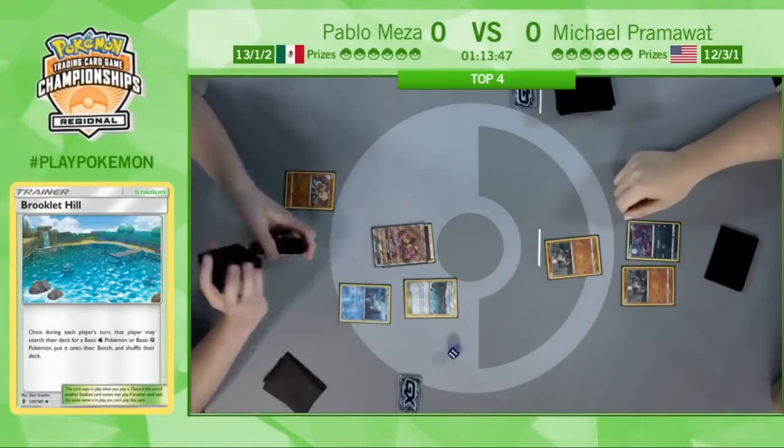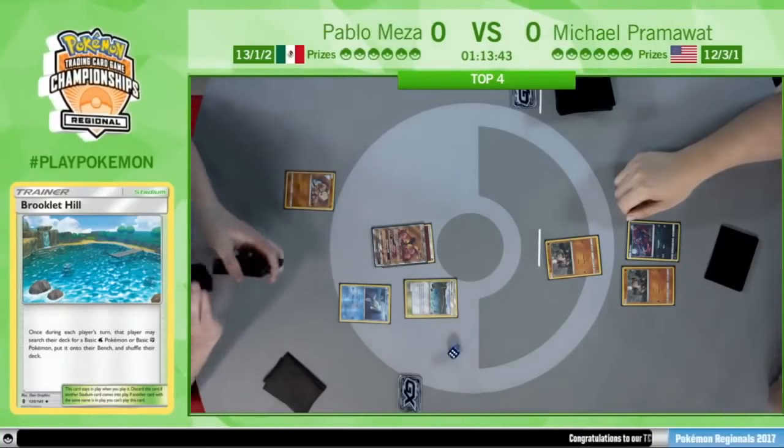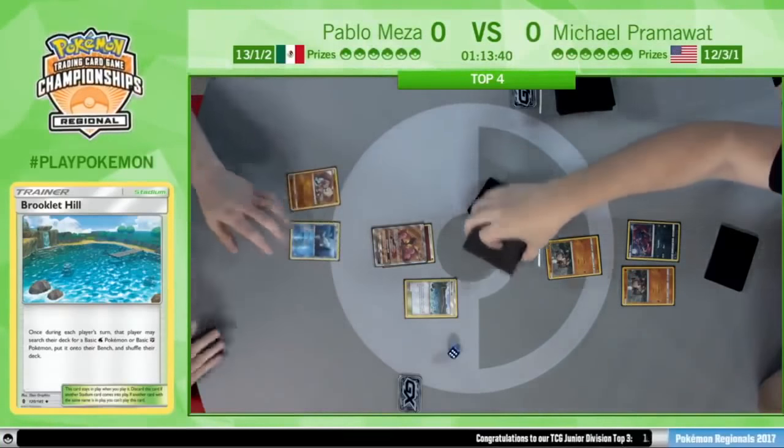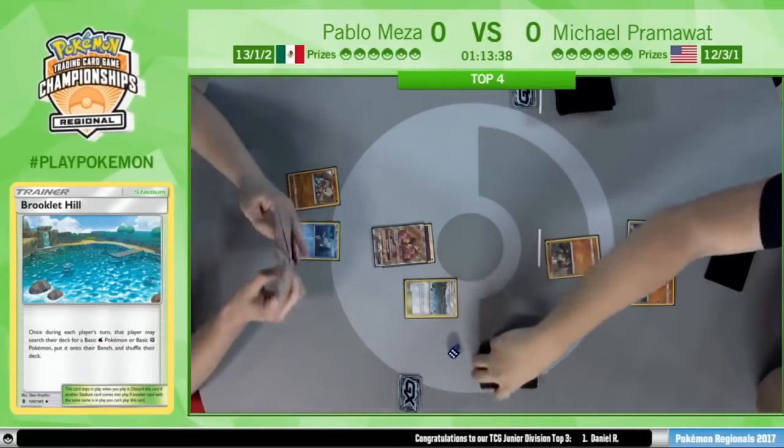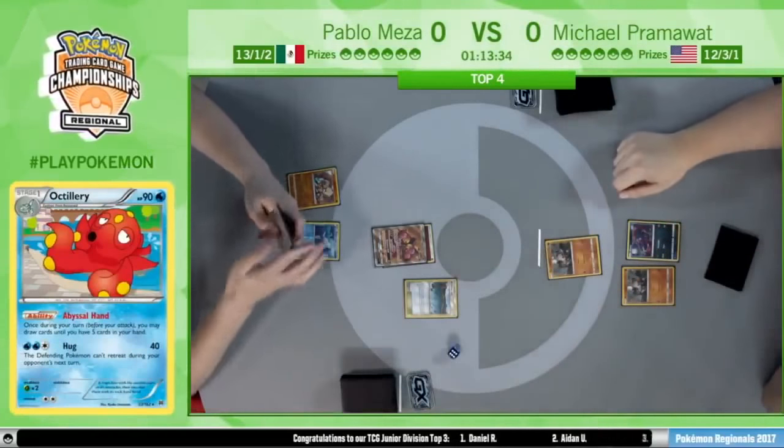We've seen a lot of games be decided by Abyssal Hand — either you get N'd low and they knocked out your Octillery, or you prized it. Or you just got into one or two and it didn't matter, or you just went off with Octillery and drew as many cards as you wanted.